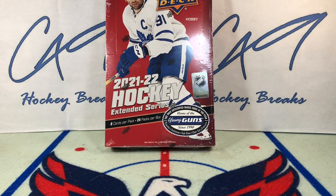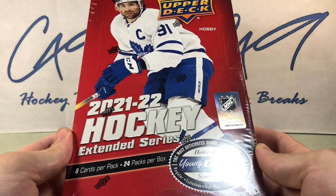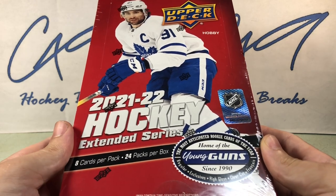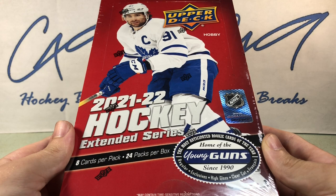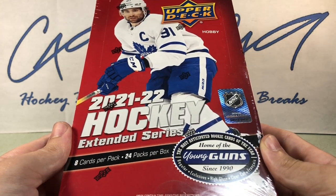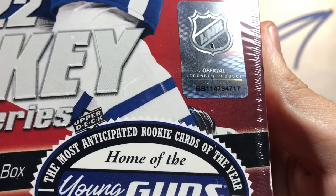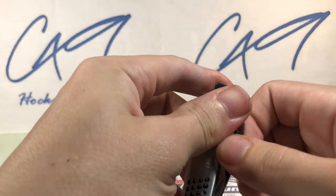Welcome to C49 Hockey Breaks, box break number 372. Today we've got a box of yesterday's brand new release: 21-22 Upper Deck Extended Series. This is the second year that they've made Extended Series. In my opinion, if they continue to release Extended Series, they should just call it Series 3. For now, it is called Extended Series — 21-22 Hobby. We've got box number 717. Let's get into it.